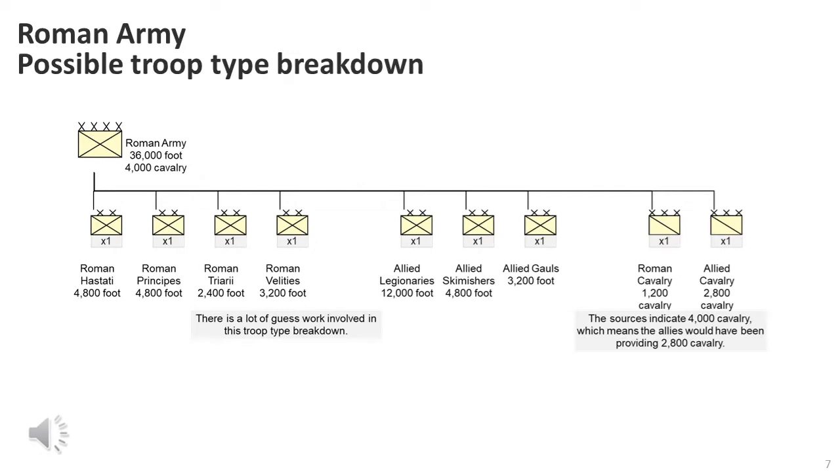Using an enormous amount of guesswork, we can probably arrive at the following troop type compositions. It's possible the allied legions employed troops which fought in their traditional form, thus were not standard legionaries. It's also possible there was a higher percentage of skirmishers among the Latin allies. We know the Gauls were involved, but the number provided is pure guesswork. We do know some Gauls revolted in the Roman camp before the battle and ran off to join Hannibal.